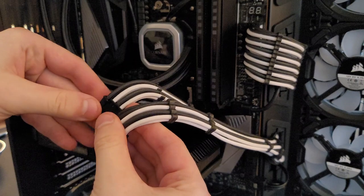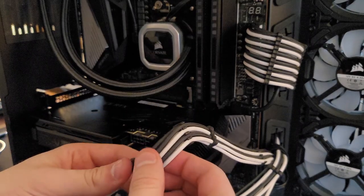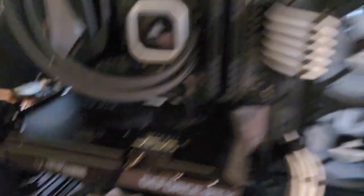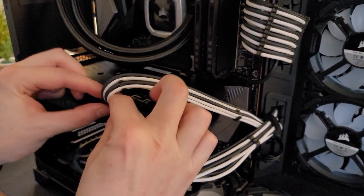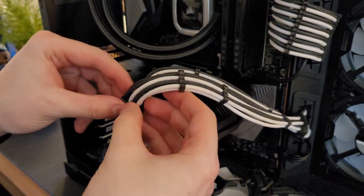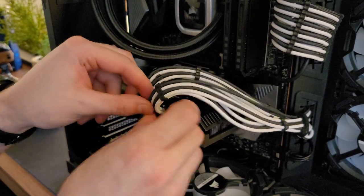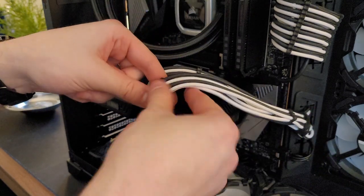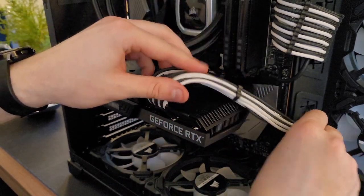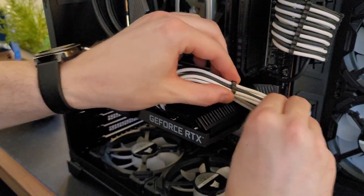Let's see if we can get these two 8-pin connectors to look as clean as I want them to. The only thing I don't care for is that the connection here is really recessed into the shroud, so it's difficult to properly get the cables in — not ideal, but once you get it it's fine. It's just a little more difficult than it needs to be because of the cutout. Let's try and straighten that out a bit — not going to be perfect, but these are the cable combs I have for right now. Doesn't look awful; definitely seen worse.